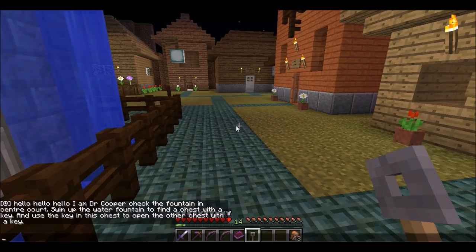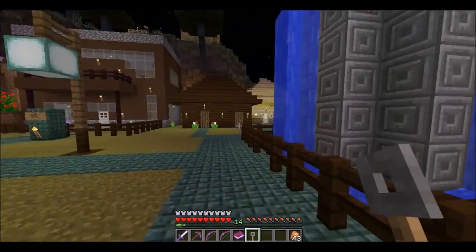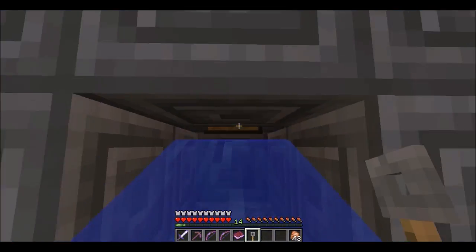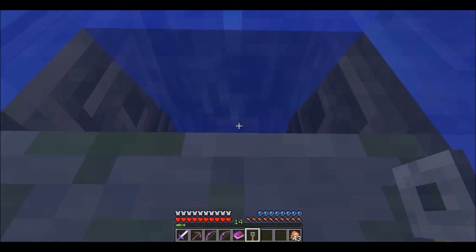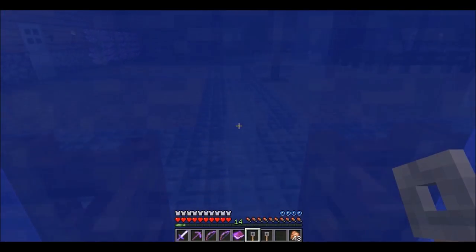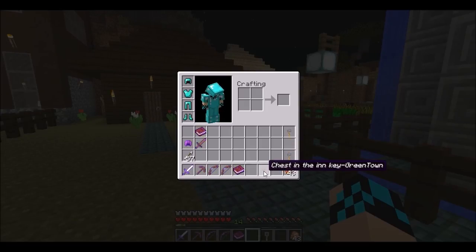Check the fountain in the center court, swim up the water fountain and find a chest with a key, use the key in the chest, open another chest with a key, use the key in this chest. This is the fountain — oh, I am very blind. Would you look at that. Pick it up, perfect. Most excellent, so it's the fountain chest key. I'm done with that.